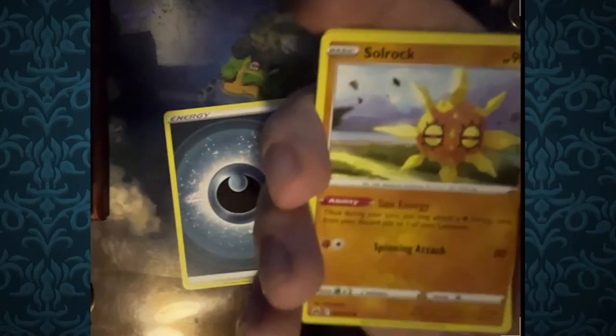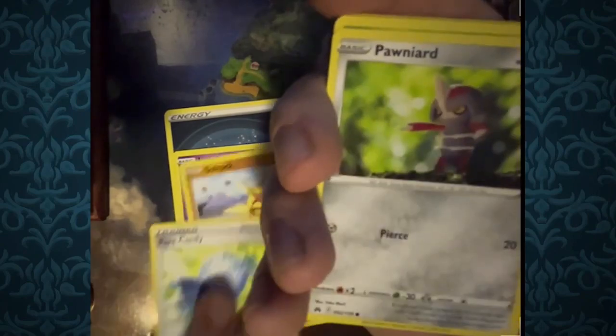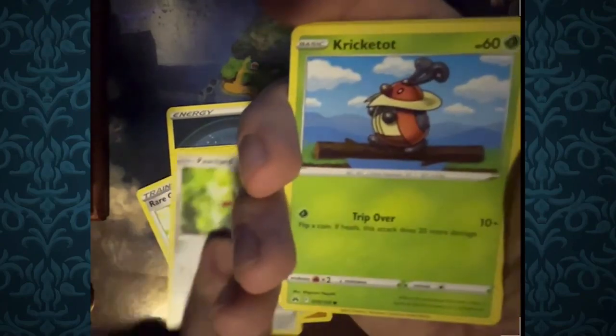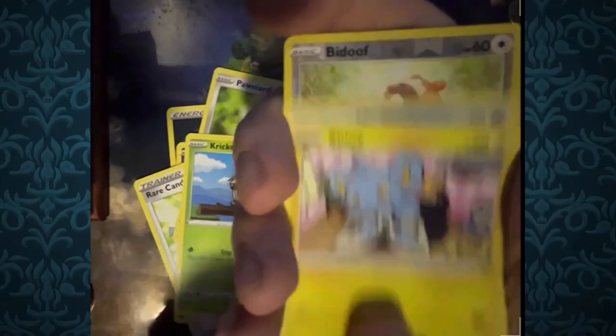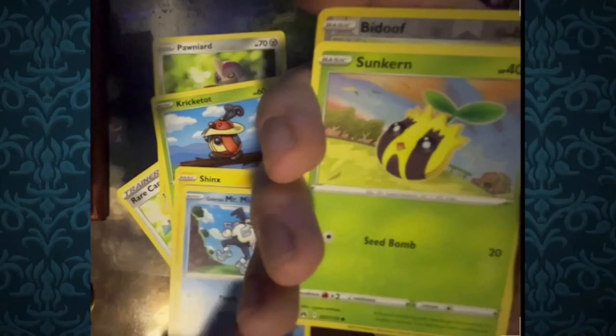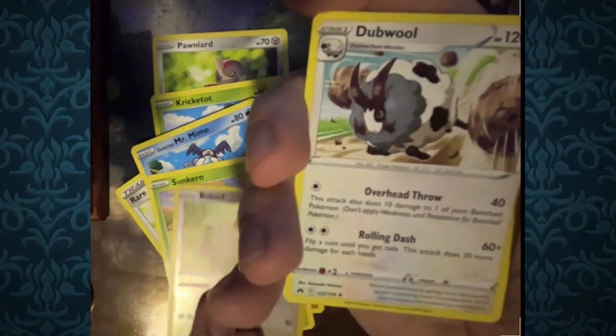Next pack: Dark Energy, Lunatone, and Solrock — getting some Gen 3 ones. Rare Candy, Pawnyard, Cricketot, Shaymin's aunt playing with a book — very cat-like. Mr. Mime, Sunkern, Reverse Foil Bidoof, and for the rare, Ditto.